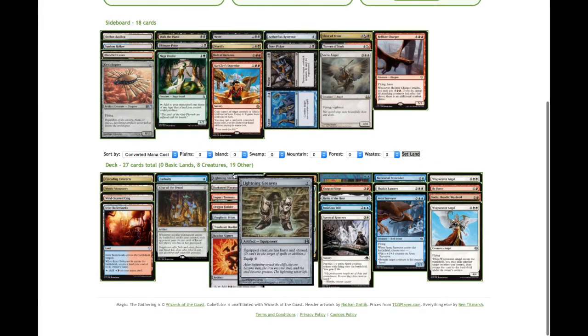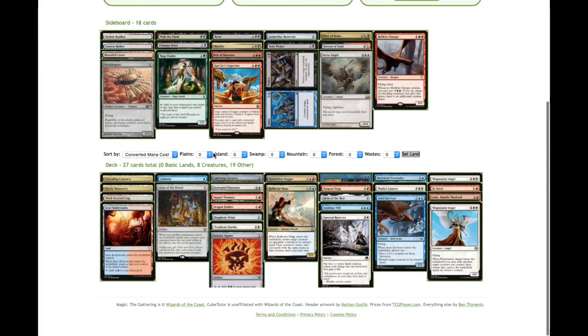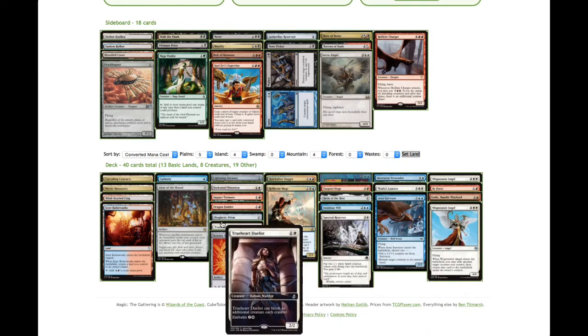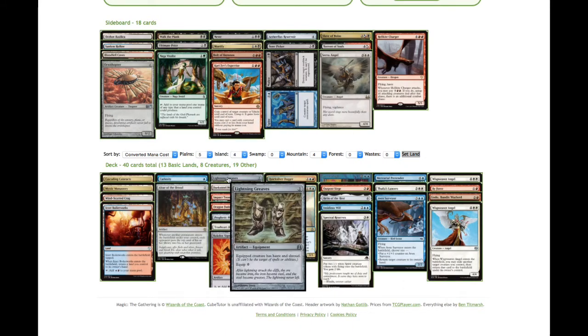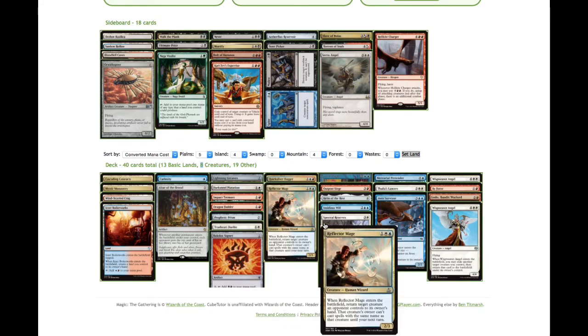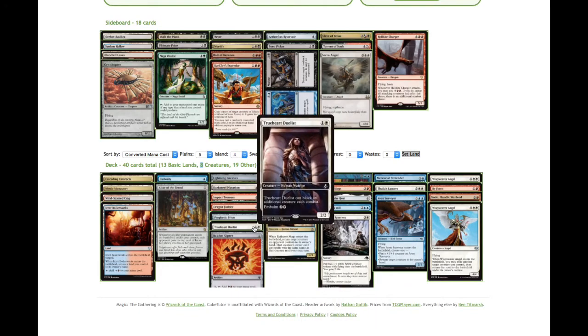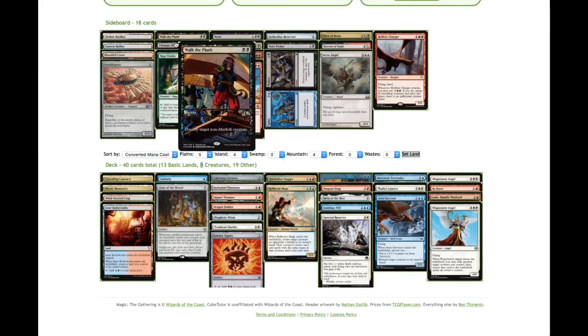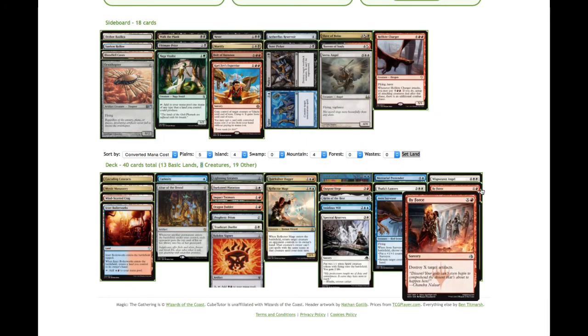What we need the least of is Red; what we need the most of is White. Thirteen lands: five Plains, four Islands, and four Mountains. There we go — forty cards in total. I'm not very happy with this list — it works, it's not the best draft I've had. This only counts eight creatures; Dragon Fodder and that — I count them as creature spells, so that's more than ten creature spells. We probably do need another creature. Is there any up there we can add? Serra Angel — what would we take out? Maybe Biforce, depending on if your opponent's playing artifacts.